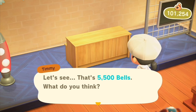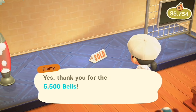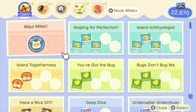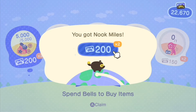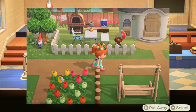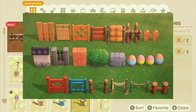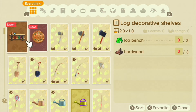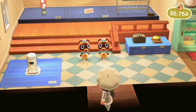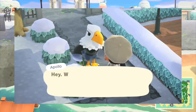You can tuck mini areas behind cliffs, use fences to create secret gardens, or even build a hidden waterfall zen space. I highly recommend fencing around your island — such as neighborhoods around your home and on pathways. This is a really good way to get those brownie points with Isabelle and truly make your island five stars.